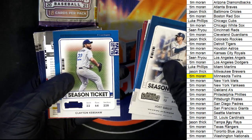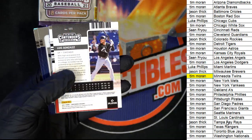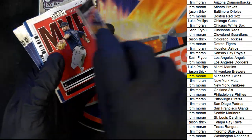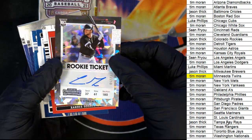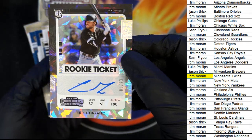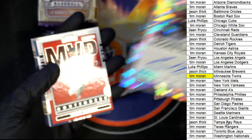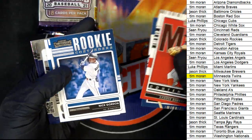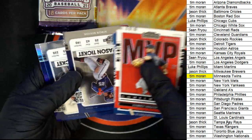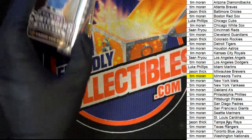Next hit in our box break is a Kershaw blue foil — look at that thing. Chicago White Sox, Tim — a nice one, number 23 of 23. That is terrific, good stuff.